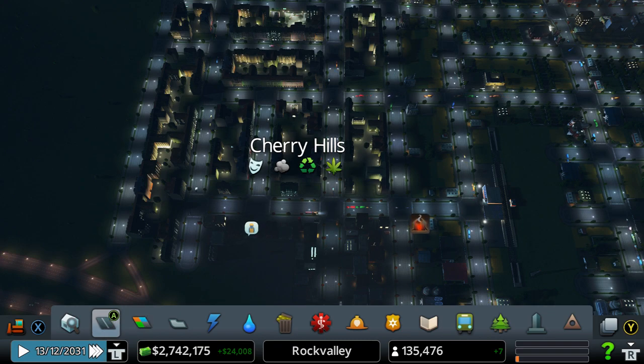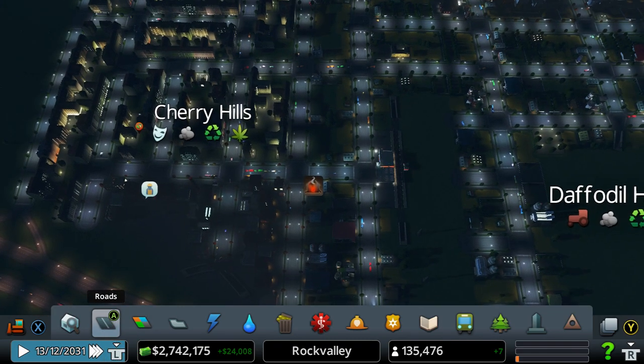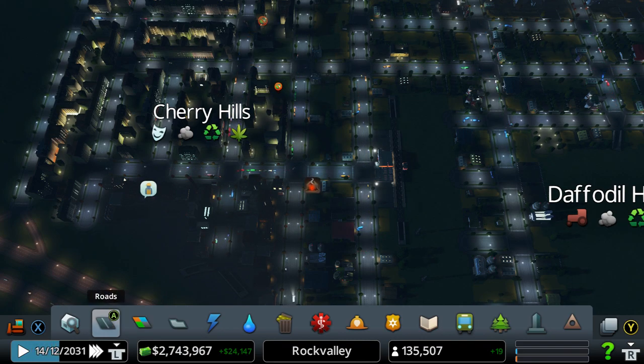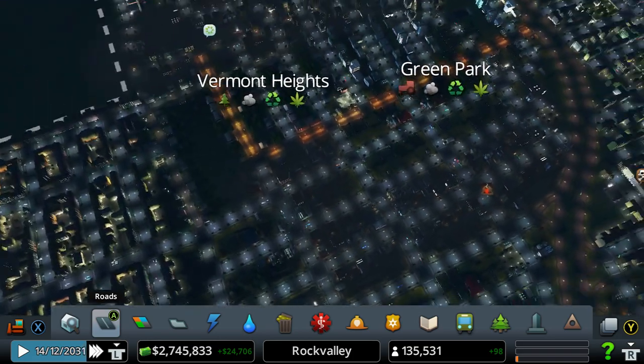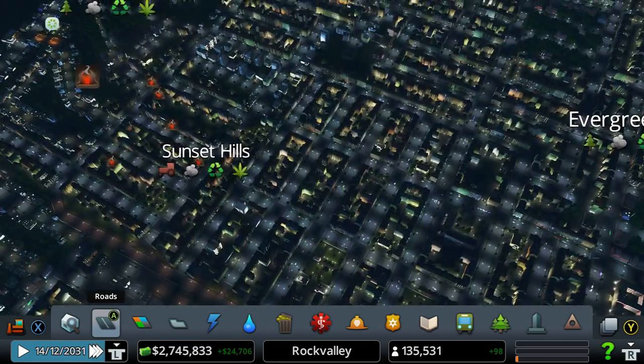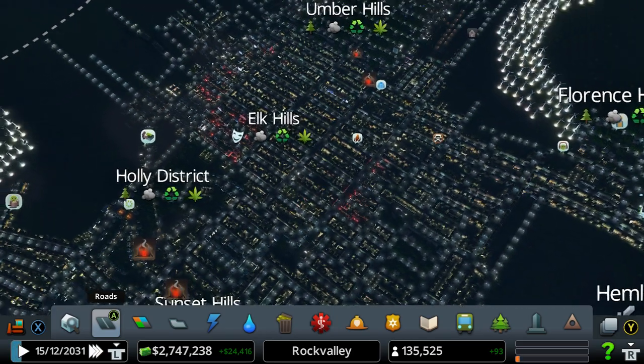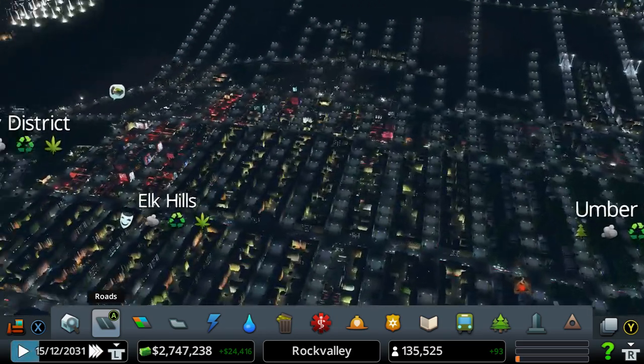This will bring tourism in, so it will bring money into the city and hopefully make plenty of dough with more service-based jobs and things along those lines. You can see at night which ones are the leisure zones because they're red — not red light district, I hope!